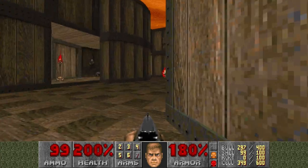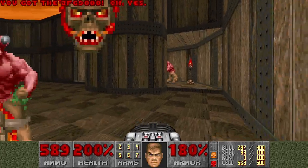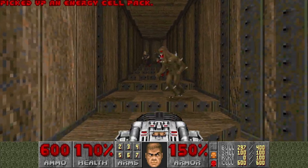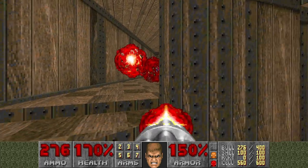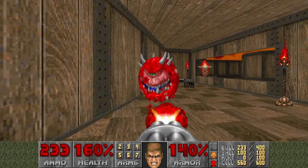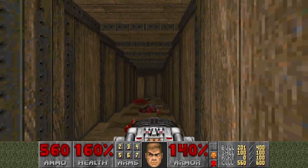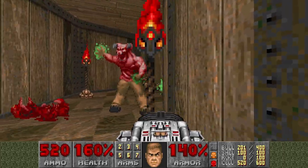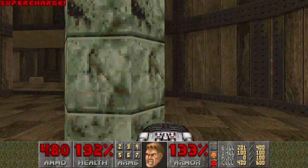Then the final room — we just run for the BFG and kill everything, except the Spider Mastermind, as she dies last. We get all the kills. And we get a lot of cells here so we can just BFG everything basically. Like these Barons. Supercharge. Mega armor.